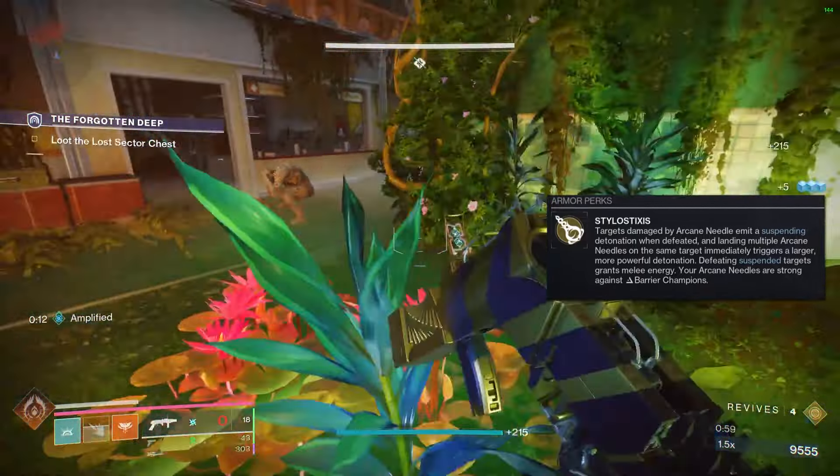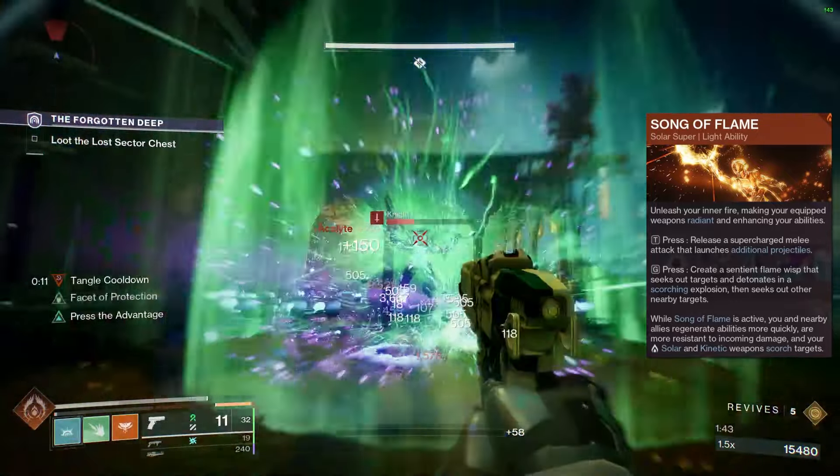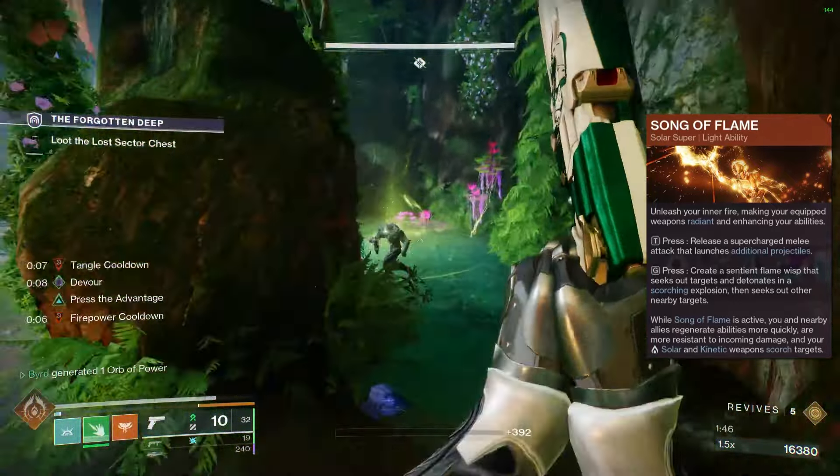We always like to start off with the exotic for the setup. It's going to be the Mythodoxia — I literally had to get Google Translate to help me figure out how to say this word — but it reads 'Silo Sticks.' Targets damaged by Arcane Needle emit a suspending detonation when defeated, and landing multiple Arcane Needles on the same target immediately triggers a larger, more powerful detonation using all stacks. Defeating suspended targets grants melee energy, and your Arcane Needles are strong against Barrier Champions — meaning whenever the barrier pops its bubble, you shoot one singular Arcane Needle and it stuns and pops that bubble. It's great because it gives you a free intrinsic champion stun for one singular melee charge.